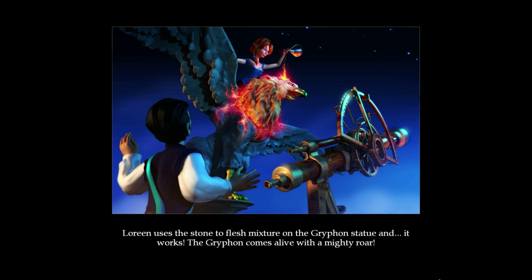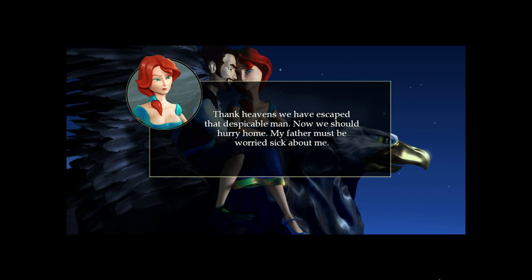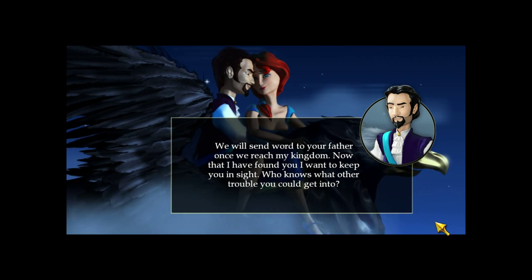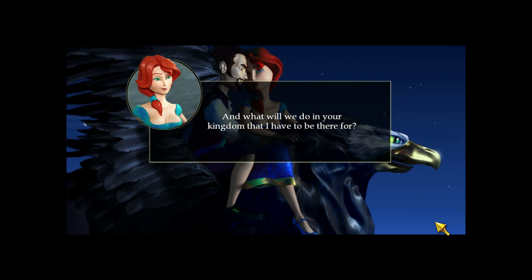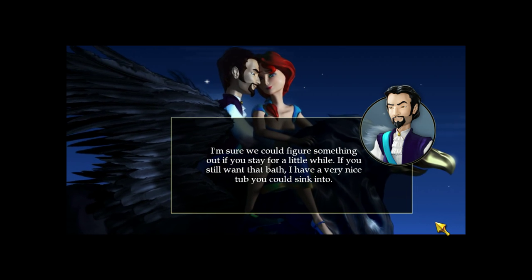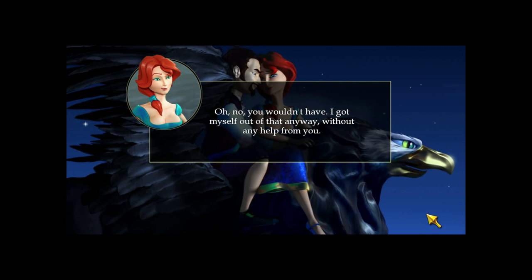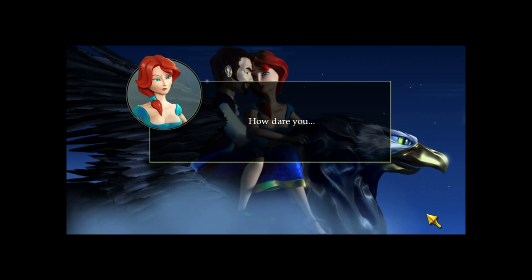I must tell you something, Nathaniel. What is it, Aurene? I can't wait to get home and have a proper bath — this is totally disgusting. You're not alone. Aurene uses the stone-to-flesh mixture on the griffin's statue and it works — the griffin comes alive with a mighty roar. 'Thank heavens we have escaped that despicable man. Now we should hurry home — my father must be worried sick about me.' We will send word to your father once we reach my kingdom — now that I've found you, I want to keep you in sight. Who knows what other trouble you could get into. I should have left you in that dungeon! I could have left you in that lift. We'll have the whole ride home to fight about that, dear.